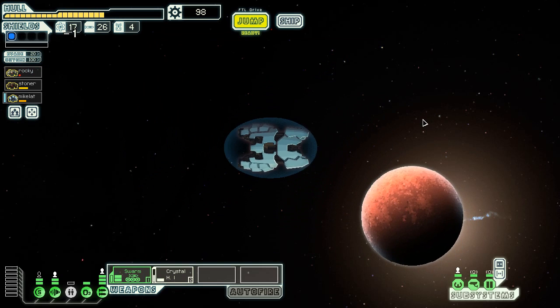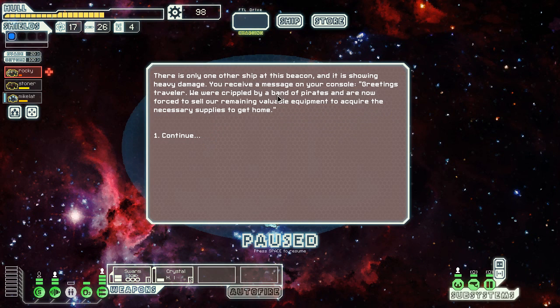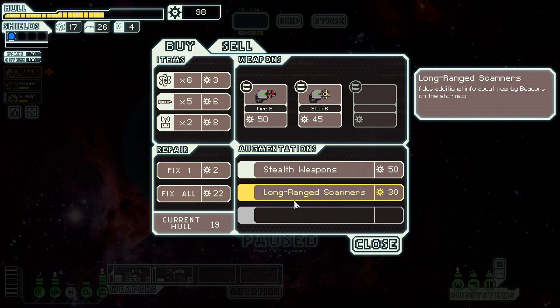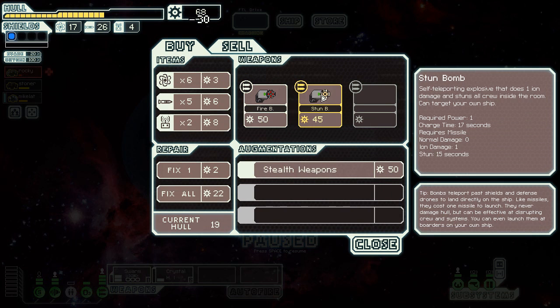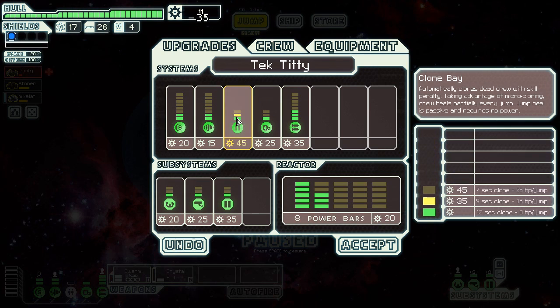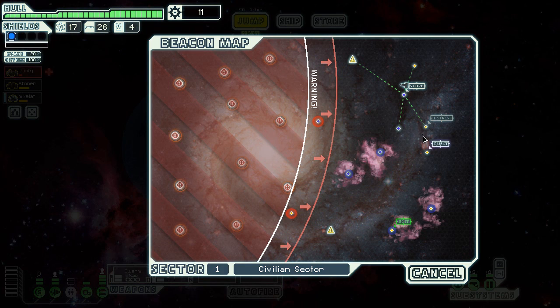I'm going to the store. I was gonna buy another point in the clone bay, but we're not learning anything — not today. Stealth weapons and long-range scanners — long-range scanners it is. These two bombs can kiss my ass. Now we're gonna get another point in the clone bay because I'm learning from my other runs and I don't need anything else really.